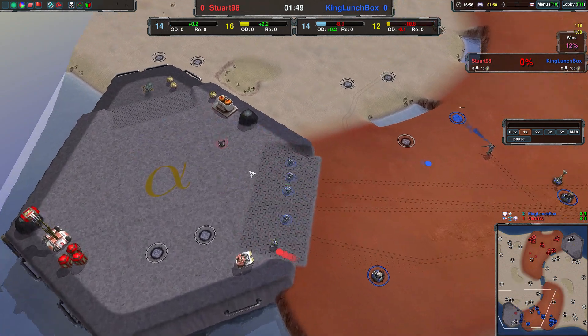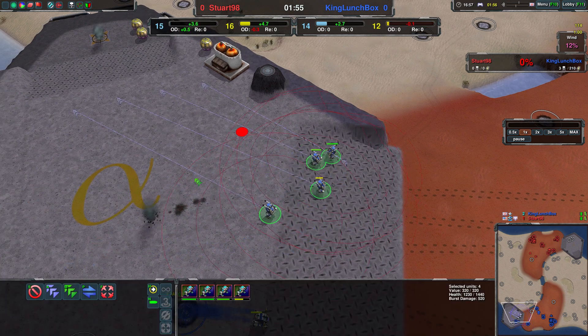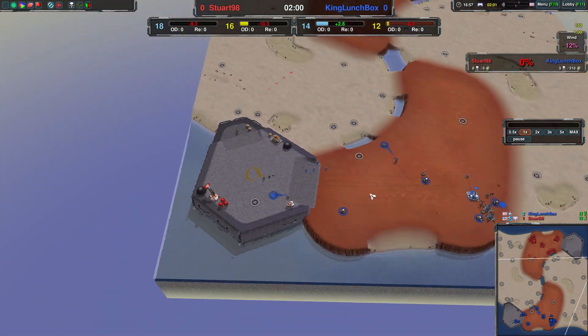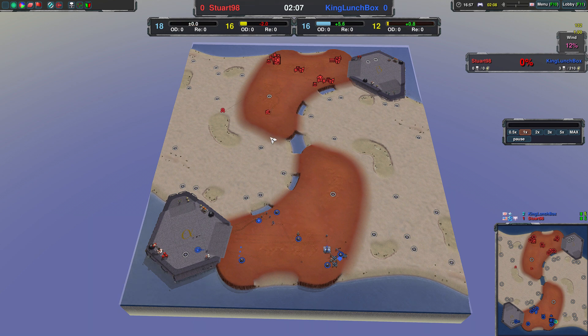Bursting down a scorcher just like that with four dots, and all of a sudden that insane 300 DPS up close from the scorcher doesn't really do a whole lot. For now though, because of how little King Lunchbox has been harassing Stewart, they are ahead in eco a little bit — mainly in energy — and energy is what's keeping King Lunchbox back.